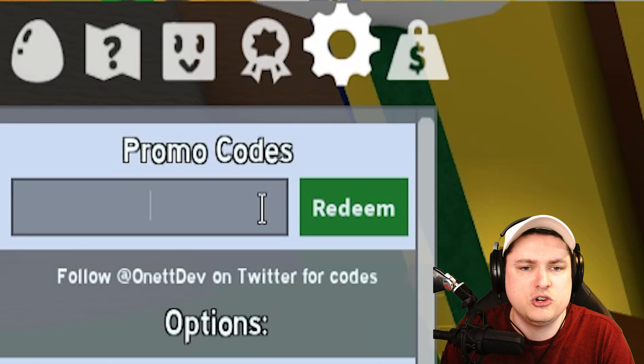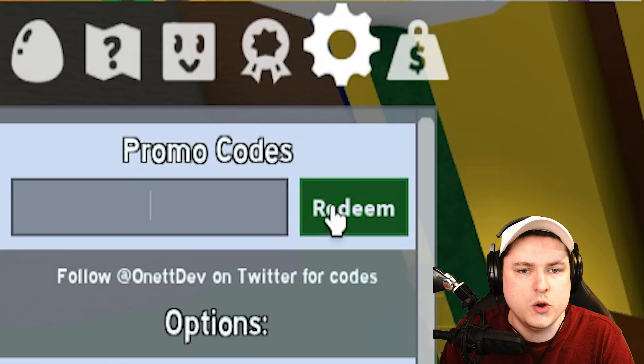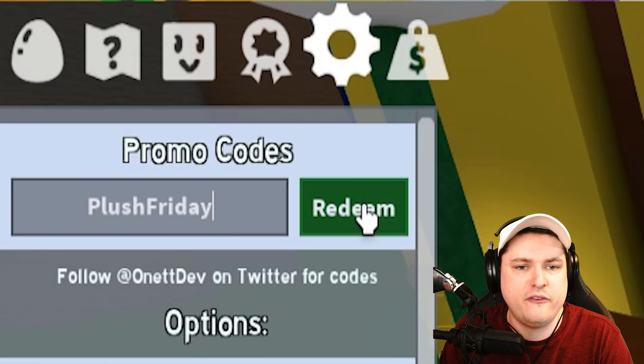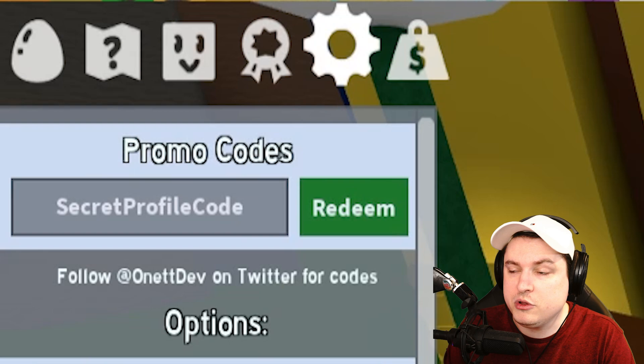Then code DECENARY. After that, code GUMDROPS for 15 Gumdrops. Code JUMPSTART for some free boosts. Then code LUTHER. After that, code MARSHMALLOW. Then code MILLIE. Then code NECTOR. After that, code PLUSHFRIDAY. Code ROOF after that. Then the famous SECRET PROFILE CODE — boom! These are all still working, which is beautiful.